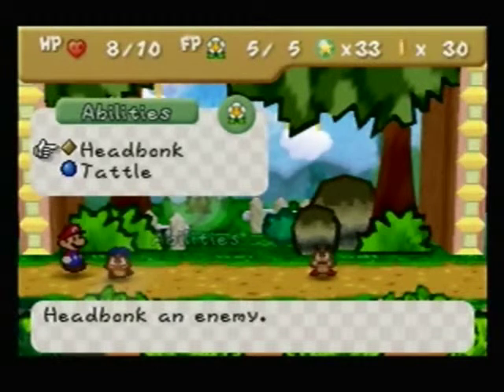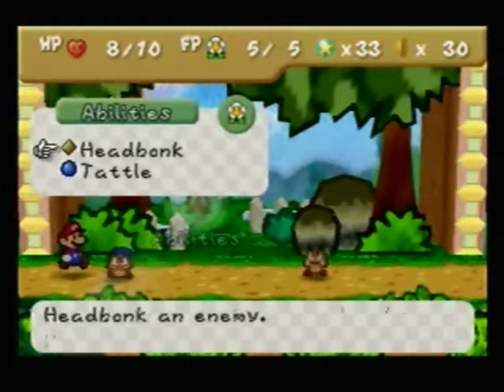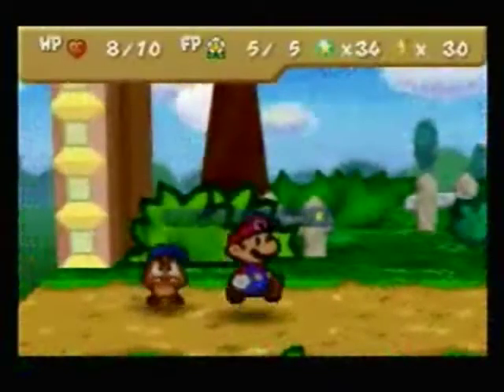Not starting off great commentary this episode, folks. Sorry, I got a little stutter — I always have. He's got Head Bonk and Tattle. We're actually going to Head Bonk, just to show that off. Does one, just like jumping on the hammer. Then we get two star points.